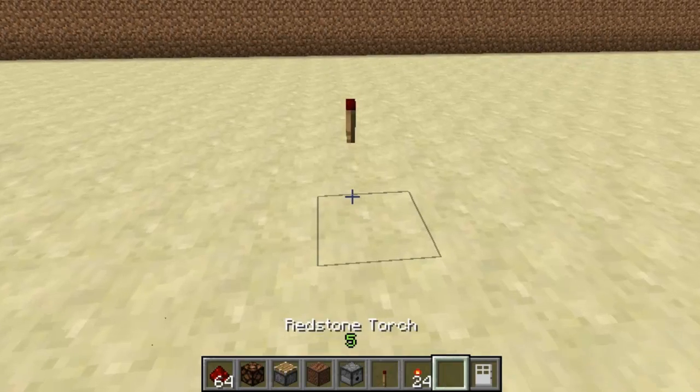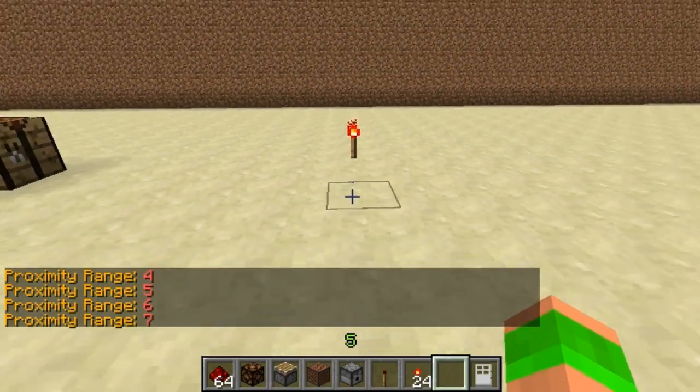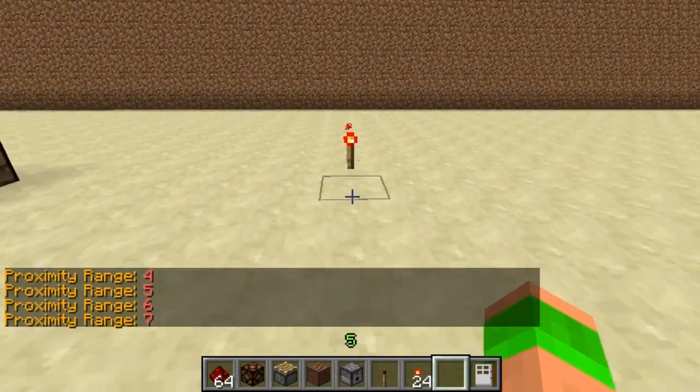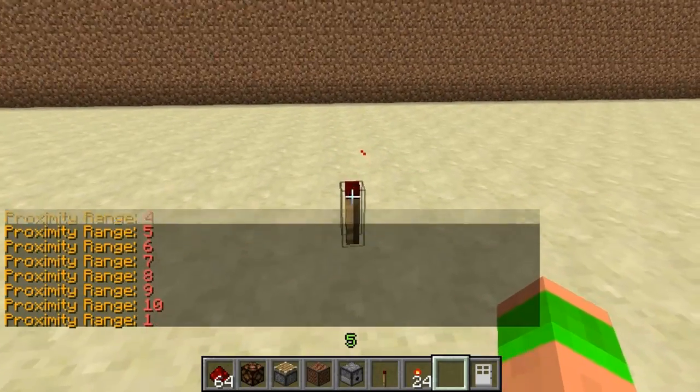By right-clicking on it, it will change the distance. So as you can see: four, five, six, seven — it will stay lit for up to seven blocks. You can change it up to ten and then it goes back to one, so it has to be on the same block.